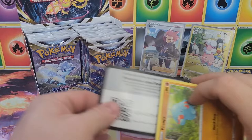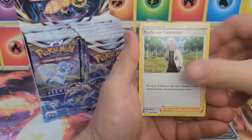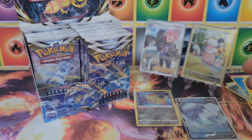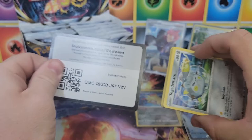The left side so far gave us a full art trainer, a trainer gallery hit, a Radiant, and a V — a little mixture of different hits. Let's see if we can get a secret rare. Ferrothorn, Toxicroak, Fanpy, Indeedee, Mareanie, Misdreavus, Swalot reverse, Meowstic, and an Armaldo non-holo. Back-to-back duds — let's see if this changes up.